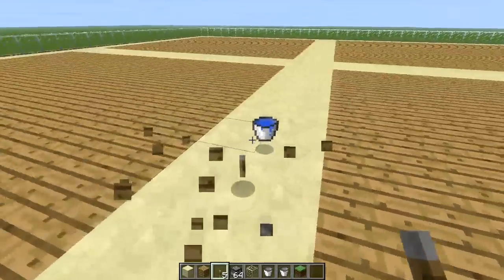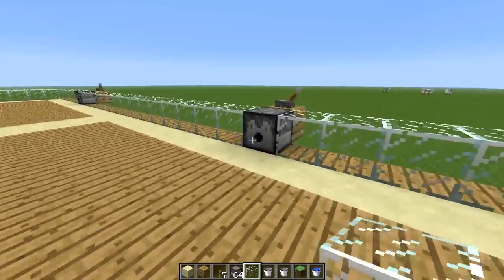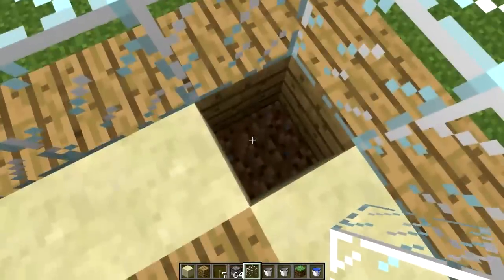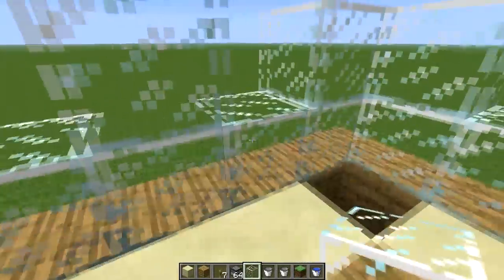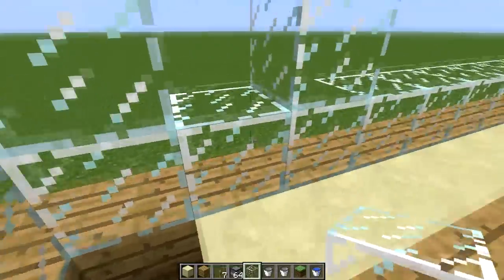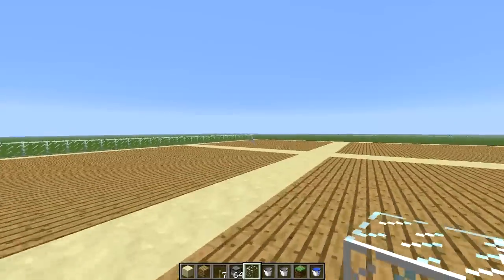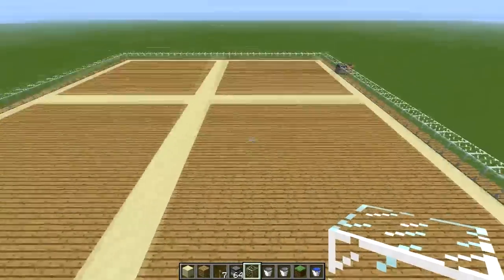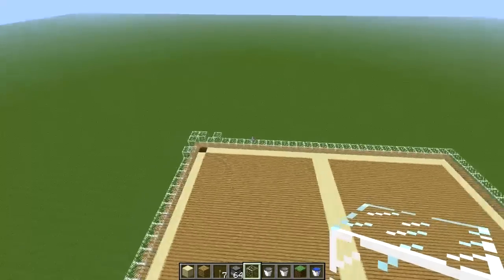It works on the idea that slimes always kind of go to the corner. This is Aether's video design - I'll put a link in the description. He has lava blades that stick out, and when big slimes come through they jump into lava and die, and the small ones go down the hole and collect in corners. The entire chunk area needs to be cleared and needs to go up to Y40 at least to maximize spawning. We'll go back to the other world now.